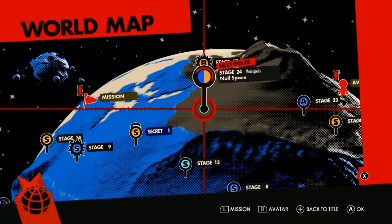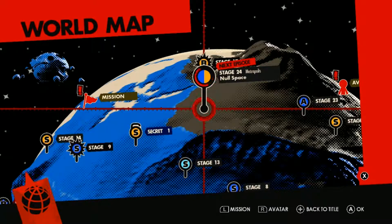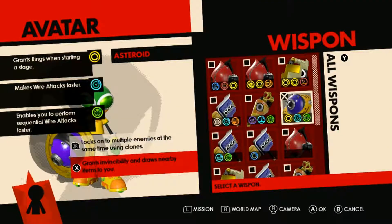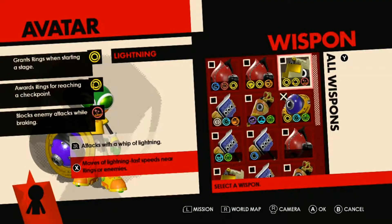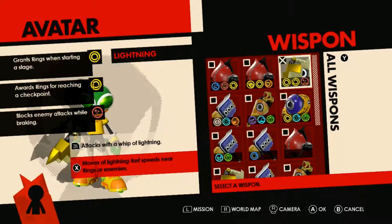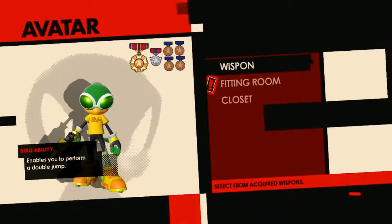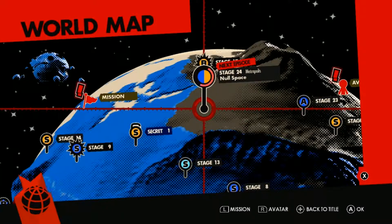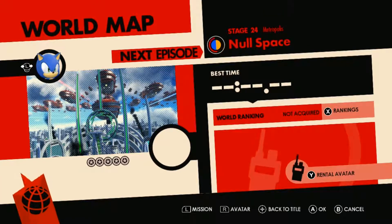This next mission is going to be Metropolis Null Space, which involves both Sonic and our Avatar character. Let me change up the wispon first — I'm going to go with the lightning one. Lightning was actually the most fitting for this one. Now we're going to get into the Null Space stage and there's a cutscene coming up right about now.